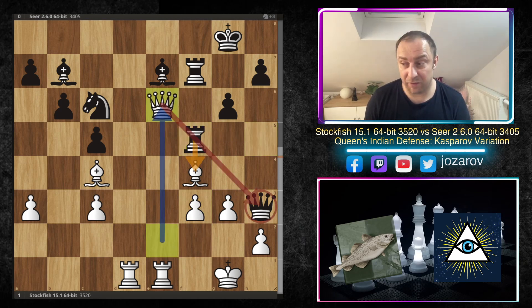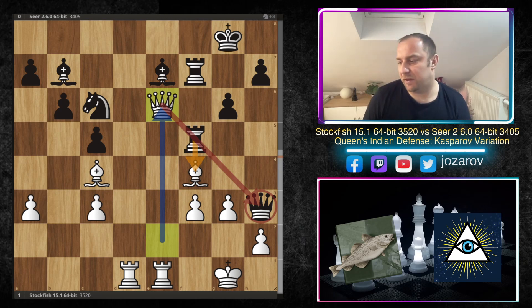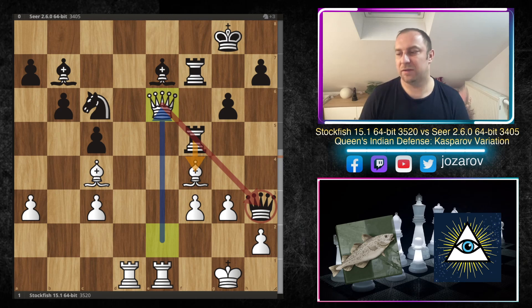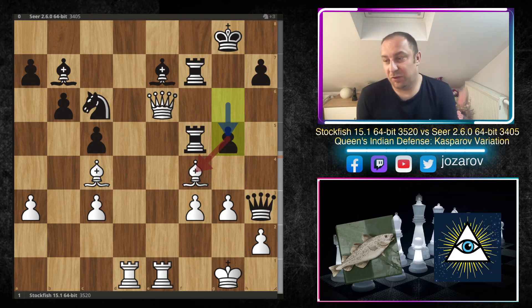Queen to h3 threatening checkmate on the second rank, so f3. Rook to f5, and now a very important move: queen to e6, not allowing rook to f4. If rook to f4 happened — g takes f4 — the king gets more and more exposed. So queen to e6 is a very nice move: if rook to f4 happens then the queen on h3 is hanging. A really tricky move here by Stockfish 15.